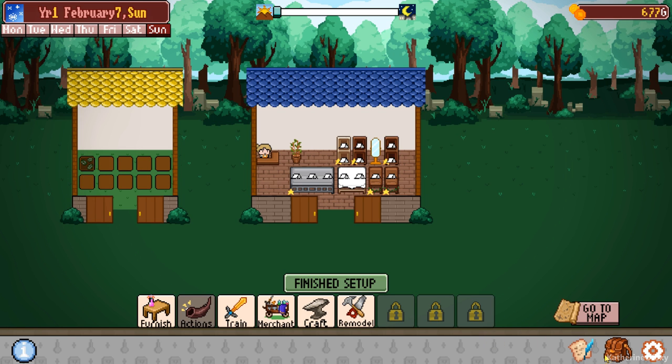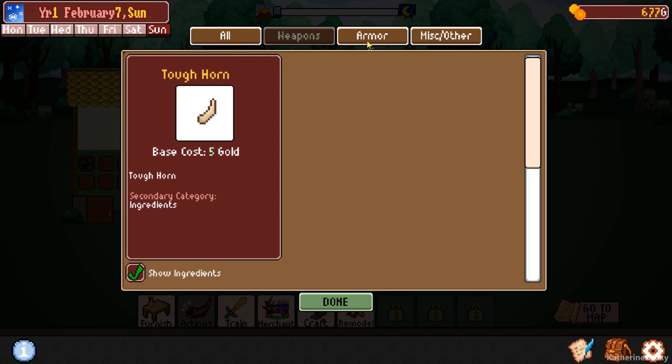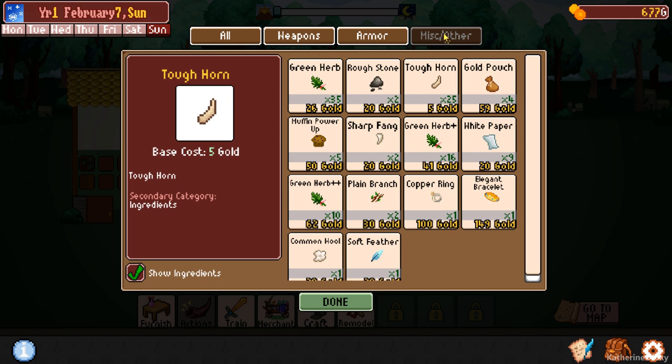I think we definitely need to go to the map. We have no weapons, very little armor, and basically nothing to sell. All we have is this copper ring and an elegant bracelet, a couple gold pouches. That's pretty much it.